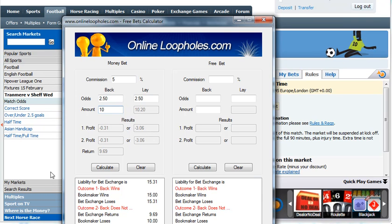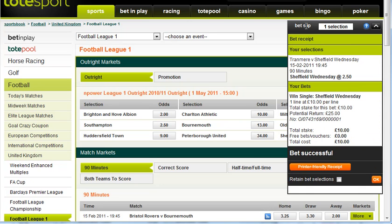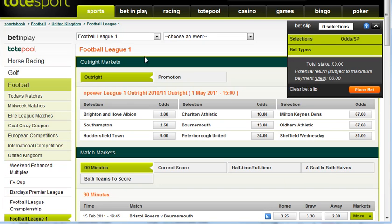So I'm happy with that. I'm going to now go to Totesport and place that £10 bet. Bet receipt — so that's all done. Press OK — well I don't have to press OK, it's placed either way — but there we go.